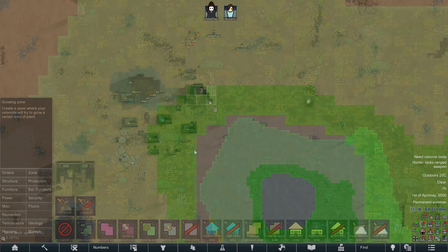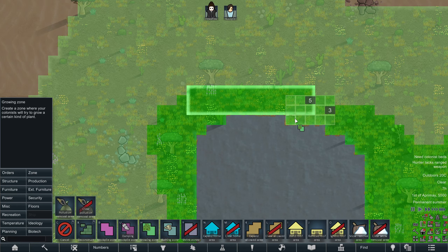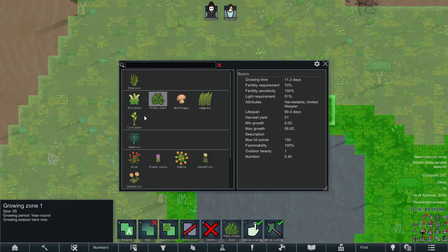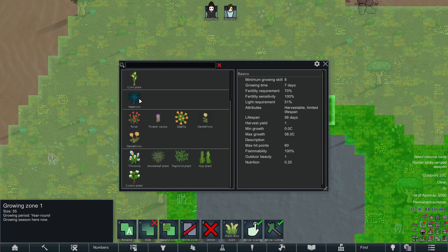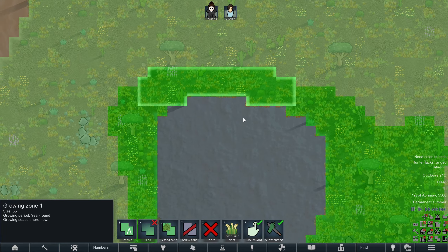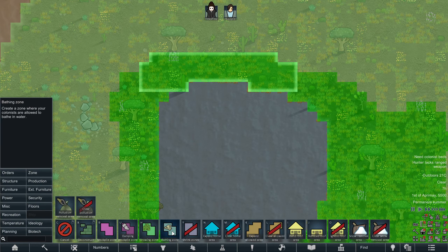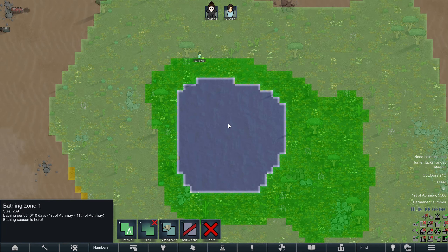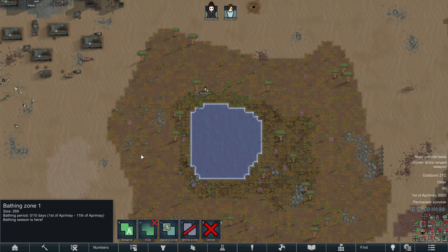Let's unpause and get started. I'll start making use of this good growing terrain — just start growing some rice. I don't think we can grow much more than that because we don't have any growing skill, but we'll give that a shot. Also, thanks to the Regrowth mod, we have the ability to set a bathing zone, so we can get some recreation by bathing in the oasis. That seems pretty nice.